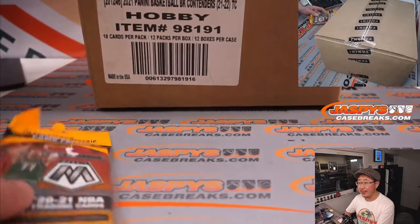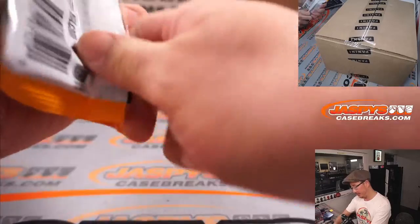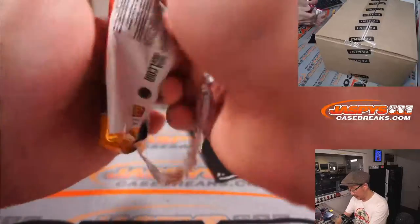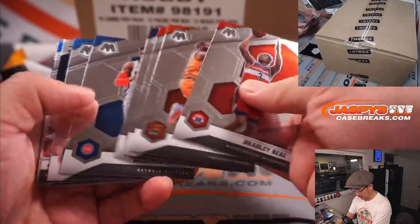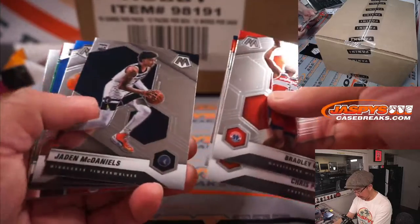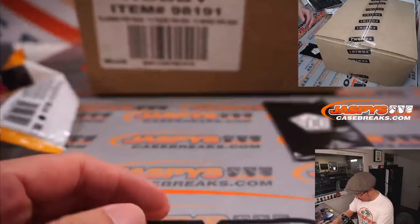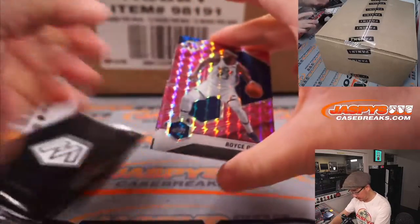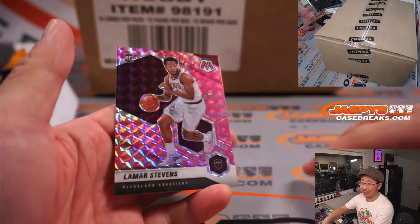That's the Contenders case right there, and that's current draft class. This is still LaMelo class. DeAndre Hunter had a big night tonight in that play-in game. Josh Green, Chris Buescher, Christian Wood — nothing too crazy there. What about the bonus pack? Different parallels here: Royce O'Neal, Jakob Pertl, and Lamar Stevens. Nothing too crazy there.